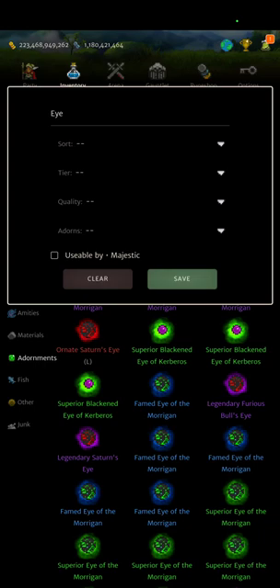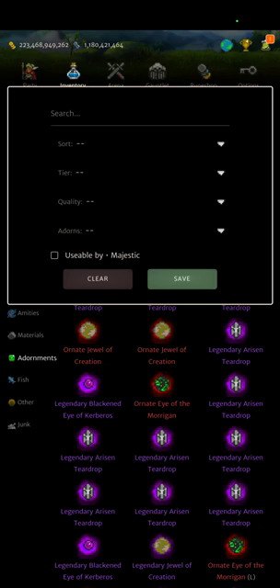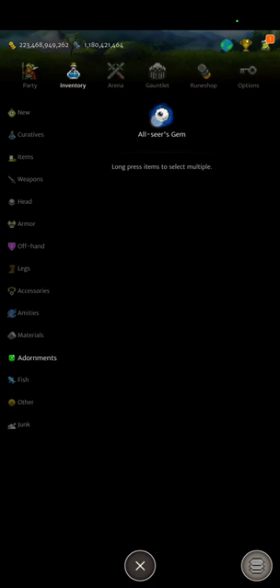There's also one called the All Seers Gem — I just love the name Fey Eye, but the All Seers Gem is the one that gives 1% view distance, and you can slot that in your Fire Pike. Those are available as soon as tier 6.